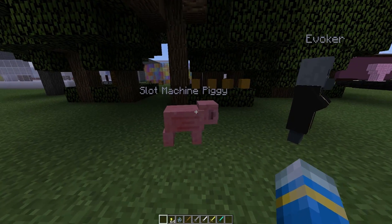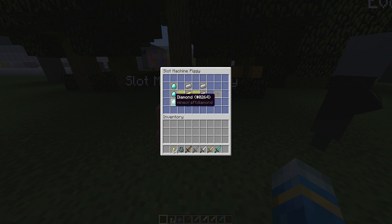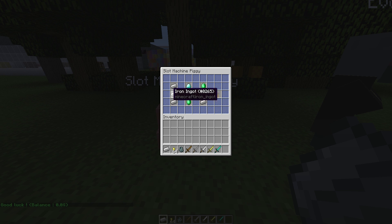First I'm going to give a quick demonstration on how it works. We have a slot machine piggy here which I made, and as you can see it's like your usual slot machine — three rows. If you spin for 10 player points you have a 50% chance to win, which I set. You can set it to anything, and as you can see we got three in a row and we won.